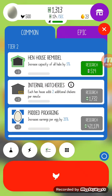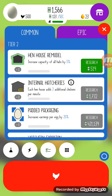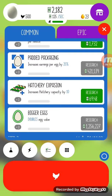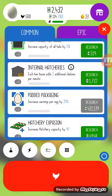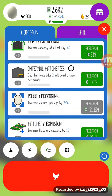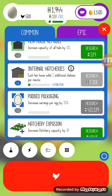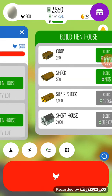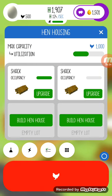If it's green that means you can tap on it. What I like to do is get the upgrade called internal hatcheries, which means each hen house adds two additional chickens per minute — so you get more chickens in your houses without tapping anything.